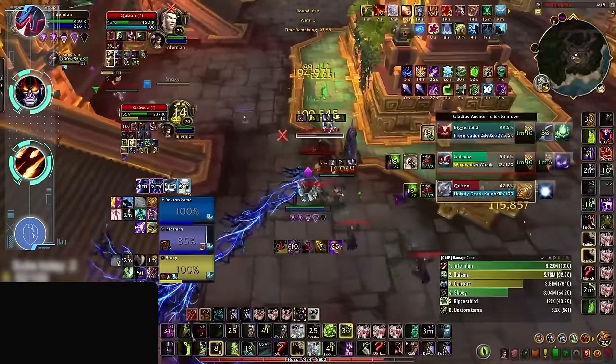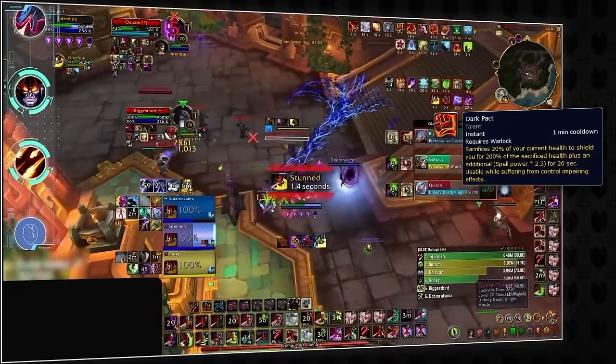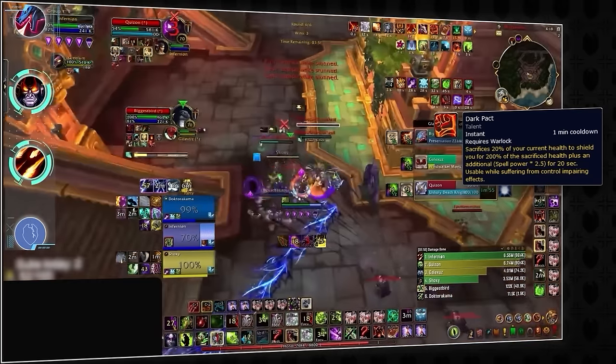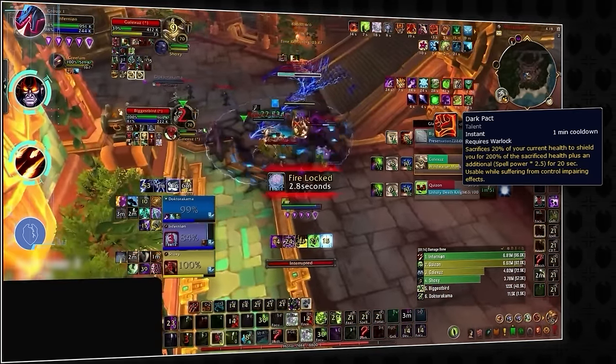While they lack the mobility of a mage, warlocks are passively tankier and have one of the strongest low cooldown defensives in the entire game, which can also be used while stunned, requiring less proactive play compared to other specs.